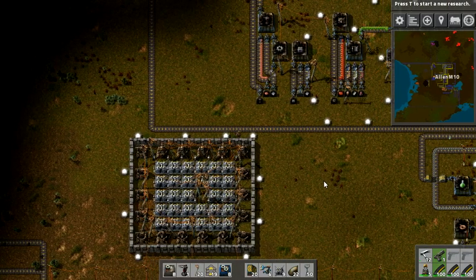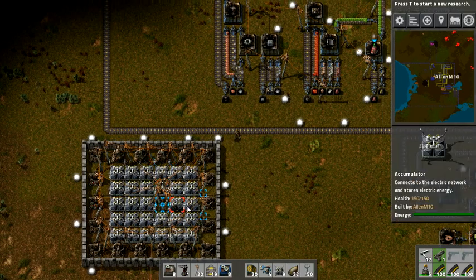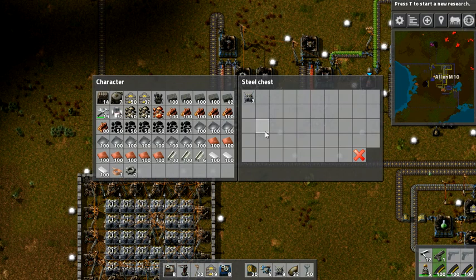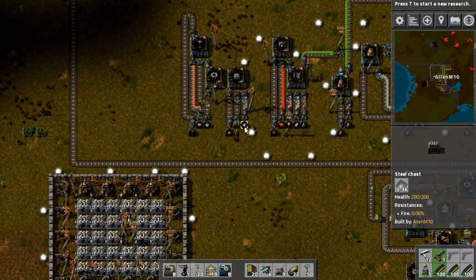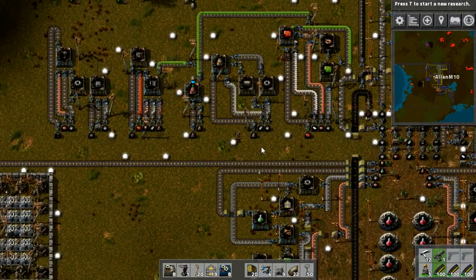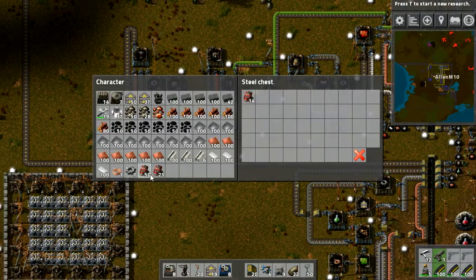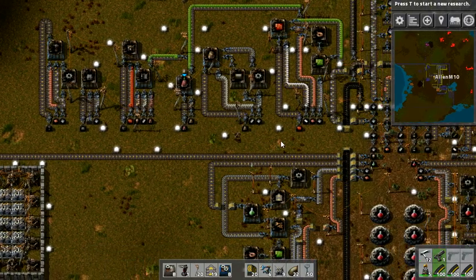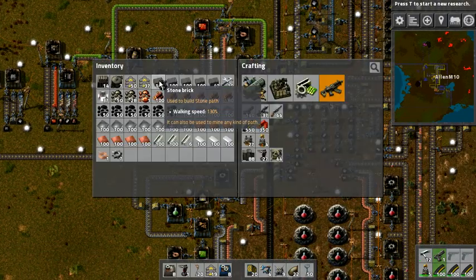I mean, look at all these turrets. Yeah, that didn't take too long to set up, and it's working quite nicely. All those really take is batteries and iron — only one assembly machine. So, I suppose we can start getting into flight now, because we've really researched everything we need. Soon we're going to have to start making blue potions, but until that time, I have my roboport.